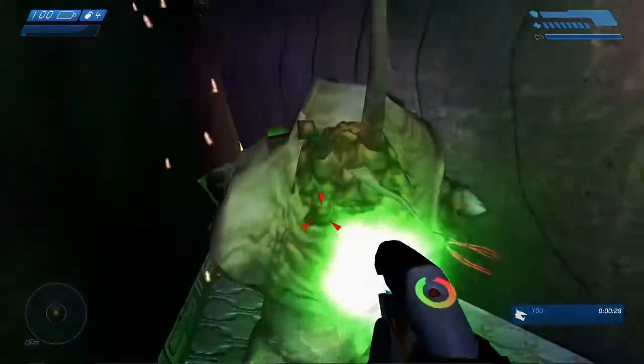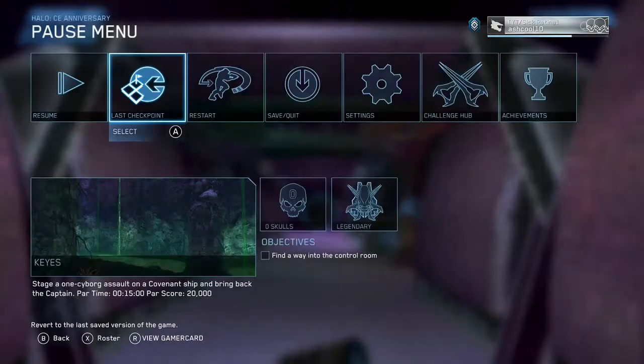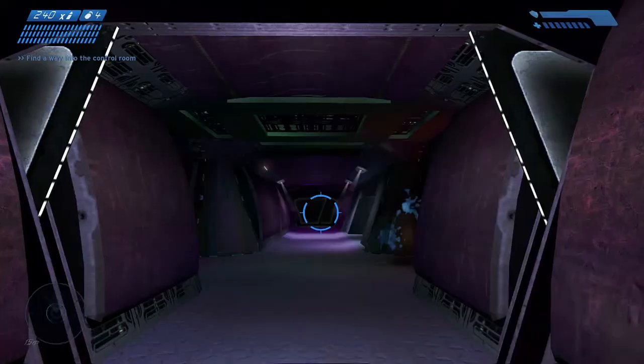First thing you're going to want to know is if you want the flood bump to spawn, what you're going to want to do is press start, go to restart mission, skip the cutscene real fast, then press start again, load the last checkpoint, and then go ahead and say yes.